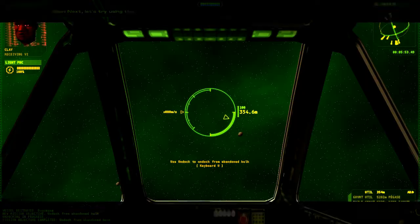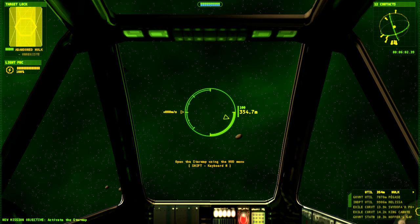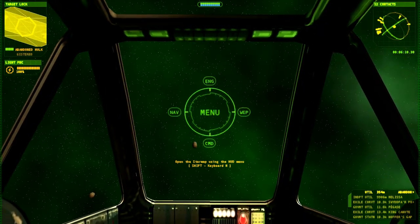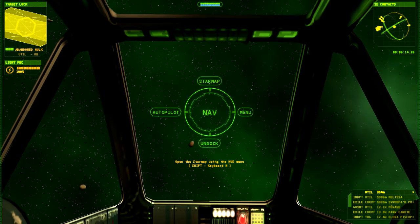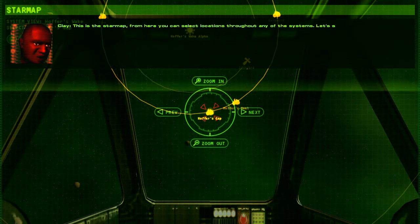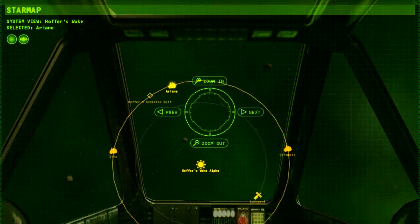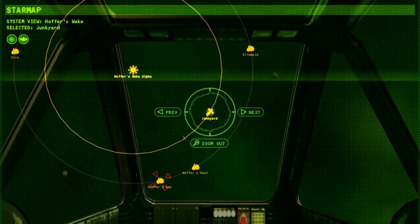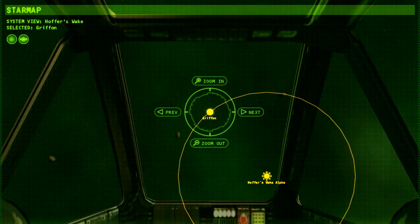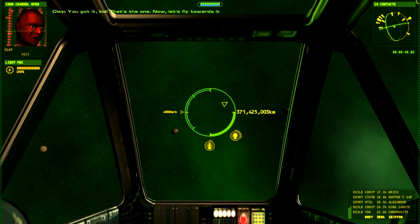Next, let's try using the LDS drive on your ship to travel to a destination using the star map. Bring up the star map now. There's one thing I like about this — pretty much every normal command you need in the game is mapped to the hat on your joystick. So we can go to the star map like that. From here you can select locations throughout any of the systems. Let's start by selecting the planet Gryphon — it's around Hatha's Wake Alpha. Alright, let's find Gryphon. There you are. Select. That's the one. Now let's fly towards it. Try out your autopilot — it'll put you into LDS once we get out of this LDS inhibit field.